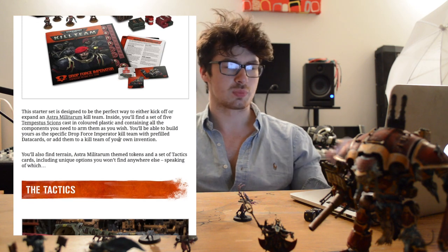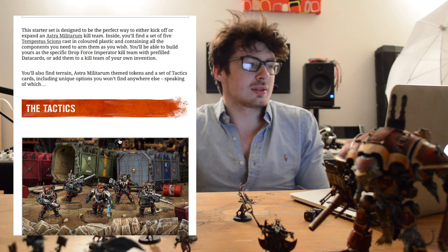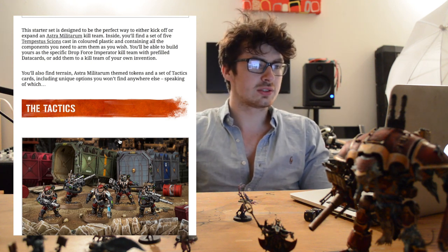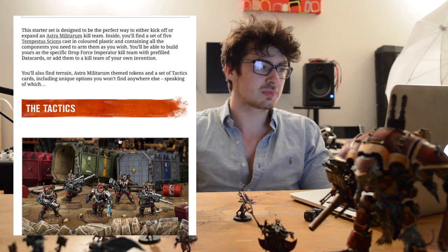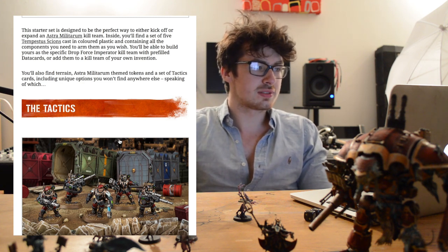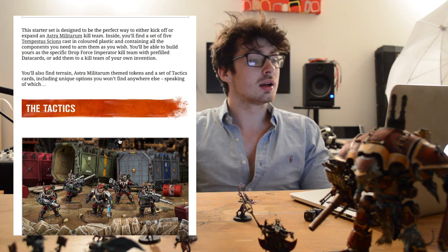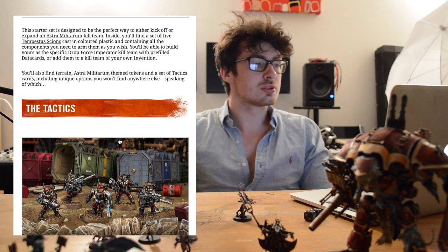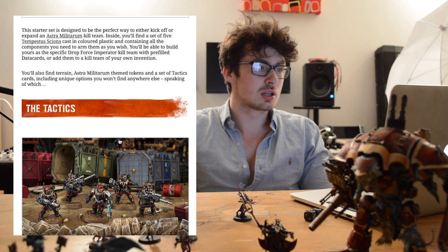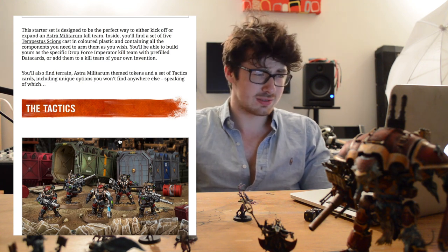It's a good way to get started if you don't want to spend £80 on the new big set. You get this and your friend also gets it and you've got enough to start playing — then you just need to get a rulebook. This starter set is designed to be the perfect way to either kick off or expand an Astra Militarum kill team. Inside you'll find a set of five Tempestus Scions, cast in plastic, with all the components you'll need to arm them as you wish.